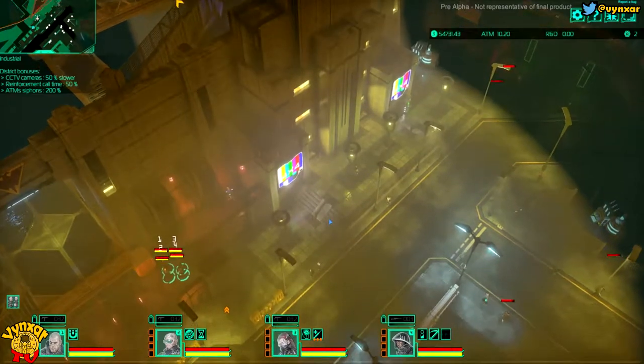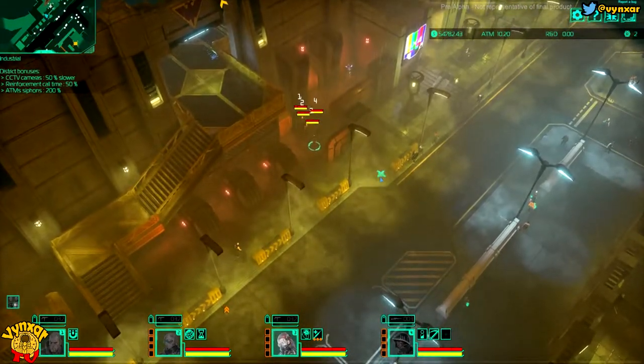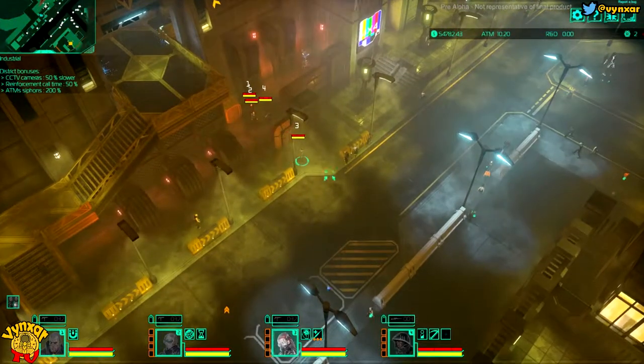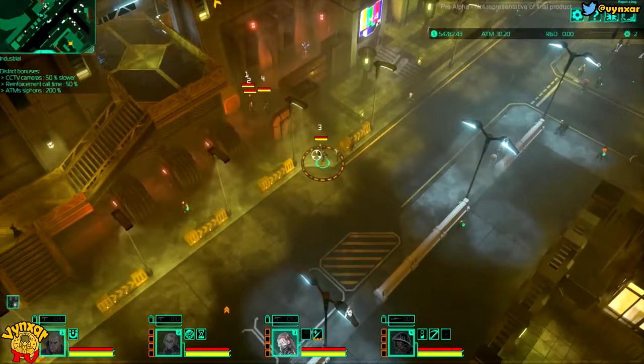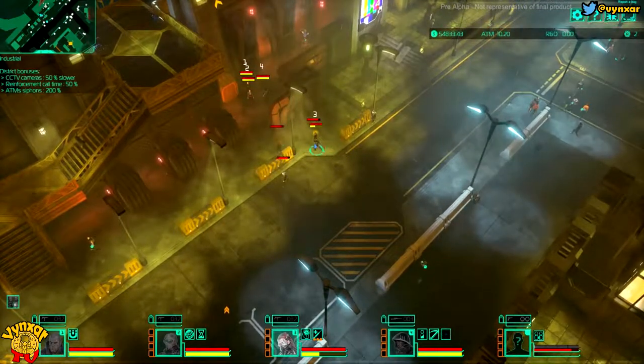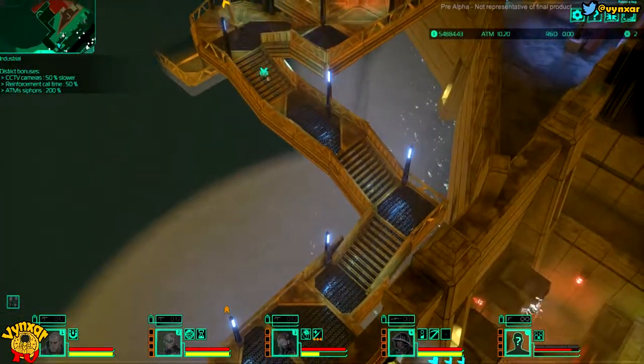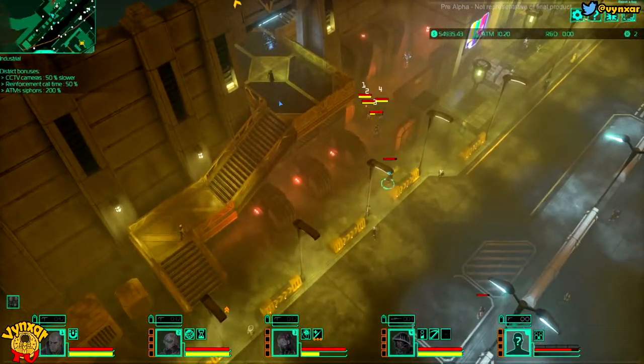First thing first: we are going to send a raccoon. I don't want to be in too much trouble. So I'm going to get my hacker here and we are going to persuade somebody to help us — like this guy here. I'm going to come back with my hacker and go around with my new ally, going all the way up there to see if there is any kind of guard.